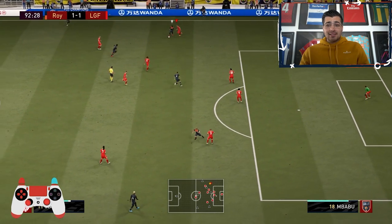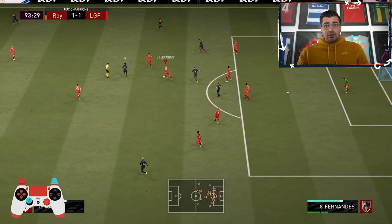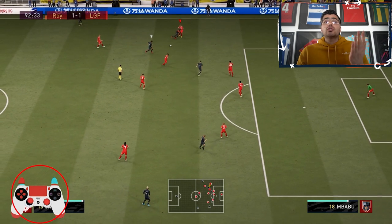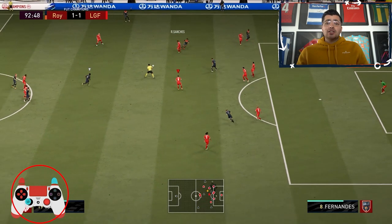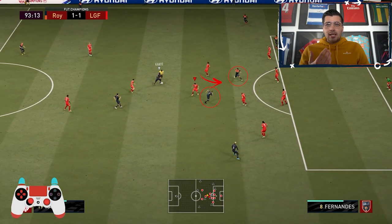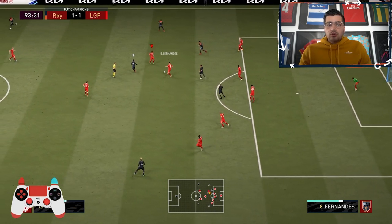Next is cutting passing lanes, which is more general than covering through balls because you can do it throughout the pitch. Pay close attention to the controller here. Cutting passing lanes is a combination of using your fast jockey, your regular jockey, and baiting people into making passes — like we do here. There are only two options for him to pass to. So we fast jockey with L2+R2 — or left trigger and right trigger on Xbox — into the gap so that whether he plays the ball to the left or right striker, we're there. Even if he manages to play the pass into the striker, we're still around him — with Bruno Fernandes in this case.